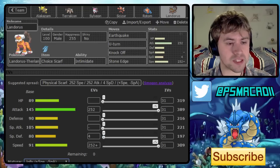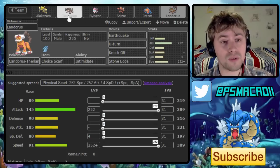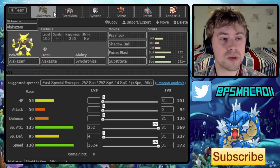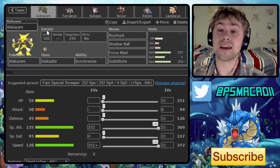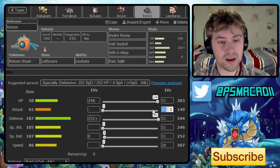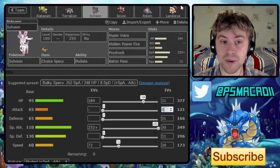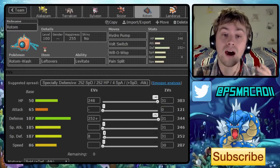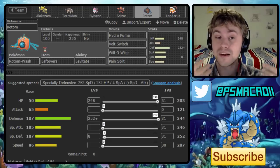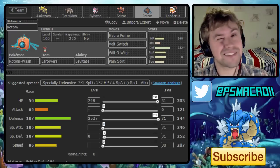So I think that's everything. We've got a nice semi-defensive core, only one Ground weakness which Landorus and Rotom help patch up, and good synergy overall. Alakazam is sort of the late-game cleaner for this team. I just need to make sure to minimize the Attack IVs on Alakazam to reduce Foul Play damage since it's a special attacker. I hope you guys enjoyed it — we will be doing a live stream on Wednesday, so don't forget to check that out. Leave a like, let me know how to improve the team, and I'll see you at the next one!